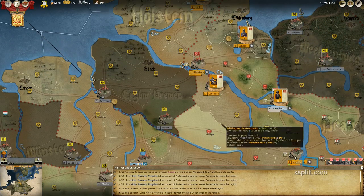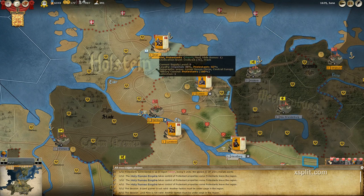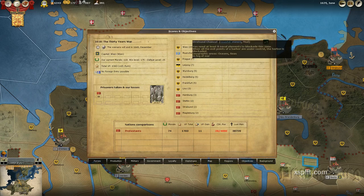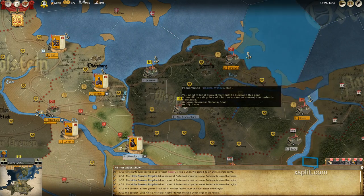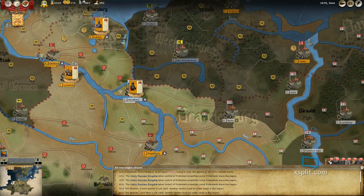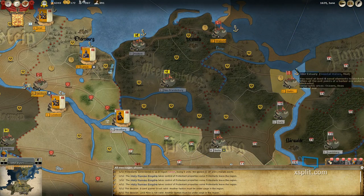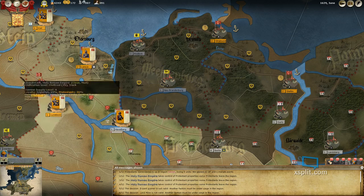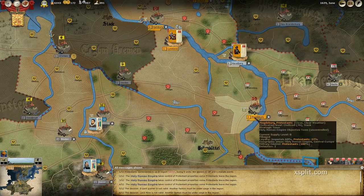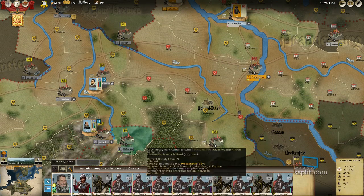Where is Stralsund? It's up here somewhere, isn't it? There's Kiel. Hamburg, Stettin, Stralsund, and Magdeburg. Stralsund is over here in a region that is locked, I think. So where's Stettin? There it is, over here. Stettin, Stralsund, Hamburg, and Magdeburg — which is right there. I guess our current objectives are Hamburg up here and Magdeburg down here. And that's pretty much it.